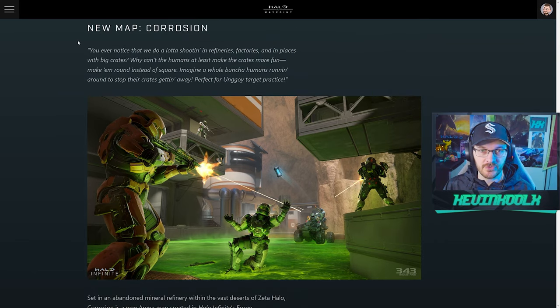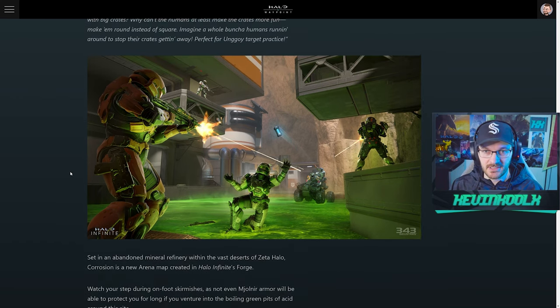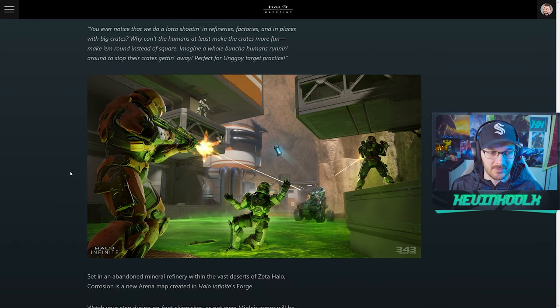It's getting me thinking — why would 343 do this? This is the same team that brought you the map Elevation, that dev-made map which I thought was great for the social experience. We need more unique maps that really stand out, and Elevation absolutely does that. But this forge map just seems so basic by comparison. Like, you have a green pool of death that you can't really go over — maybe you can drive or walk through it. I honestly don't know because forge is way over my head.